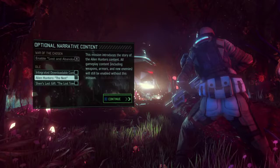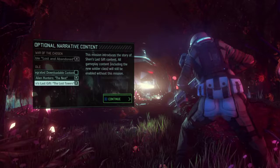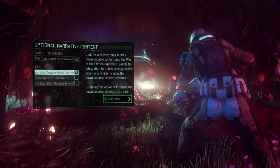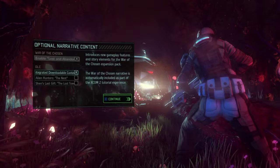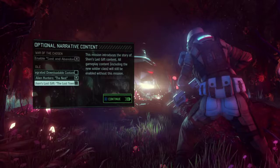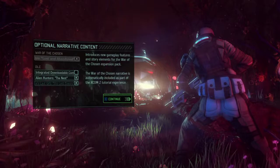Since I'm doing this as my first video, we're going to go ahead and do the Nest and the Lost Towers mission — again, it's a story thing. I do want to disable this, though. I don't think it's going to let me disable this. Whatever — so I guess we're going to get everything. We're going to get Lost and Abandoned. I've played through it before, but honestly we probably want to do all the story stuff, so we're in.